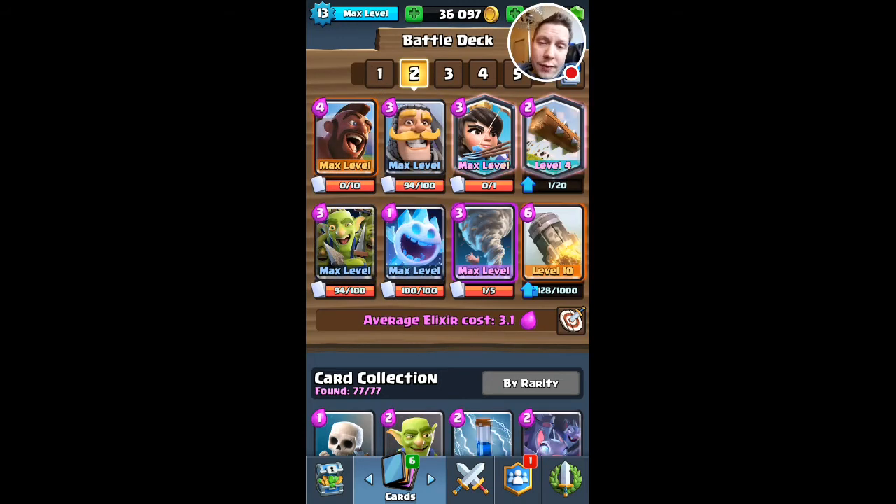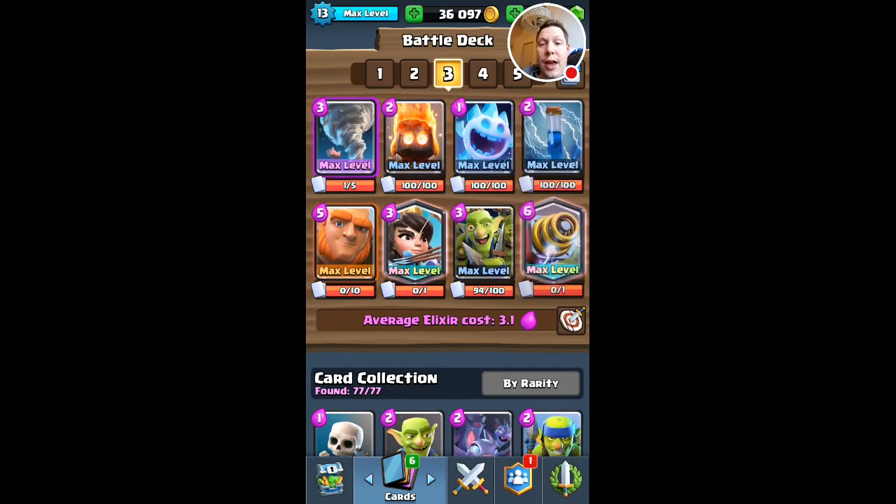This one — I leveled up my Rocket to 10 because I think Tag is pushing ladder with this deck. It seems like a pretty good deck, it's kind of my style. I don't use Log very often — I don't even know if I've ever used my Log on ladder. But it should be okay. It's kind of Hog instead of Goblin Barrel basically. If it's viable, I'll give it a try and see if I like it.